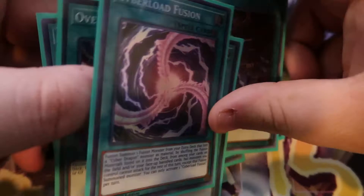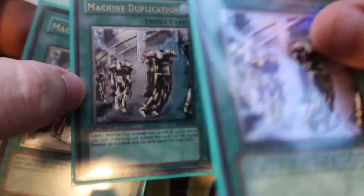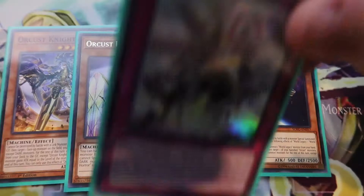For our last three spells, playing three Machine Duplication, because this card is just absolutely broken — if this resolves, you're winning that game, and you've got to go with the ultimate Machine Duplication always. Moving on to our Orcus cards, we're playing one Nightmare, one Heart-eartH Pourer, one Symbol Skeleton, and then the one World Legacy World Wand to help boost our plays. And then for some negates, playing one Orcust Crescendo and then the Orchestration, helping out to summon our extra deck monsters.